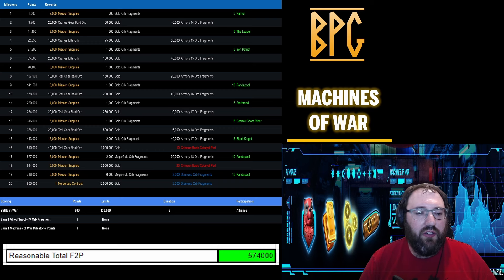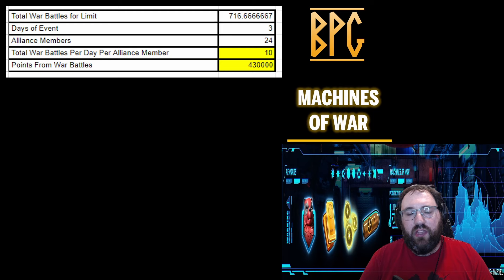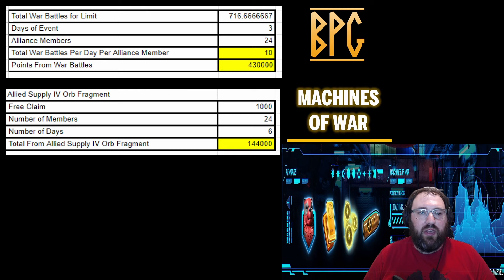The reasonable free-to-play total is 574,000 — that's 3,000 points shy of the mega gold orb and the extra 10 Panda Pool shards. There are also mission supplies and the mercenary contract. For the alliance event, you need 10 war battles per day per alliance member over six days, and there's a generous 1,000 allied supply orb fragments from the daily free claim, giving 144,000 points across 24 members. Don't forget to go to the web store to claim.